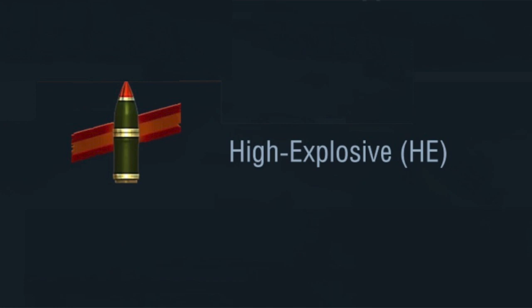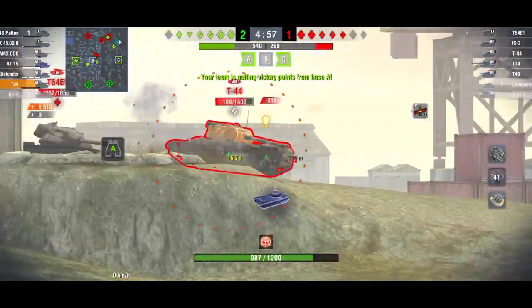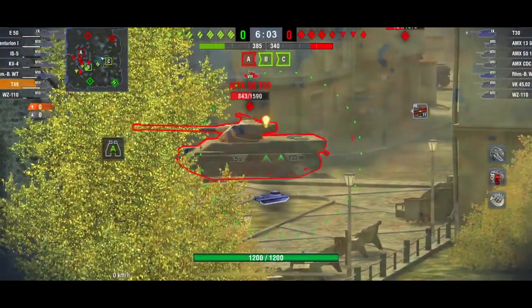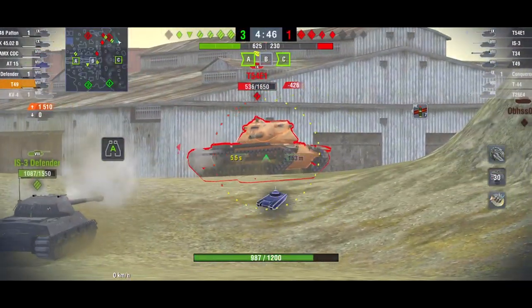Next we're going to look at premium HE, which is similar in many respects to normal HE but the penetration is greater. Here's me in a T49 knocking a T-44 for very little, and here's an AMX 50 100 - aim just above the tracks and you knock him for a high roll.